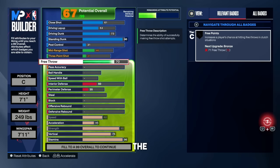For your free throw, put that all the way up to 70. You could technically go 71 and get free points, but with a 70 free throw you're going to knock those down at a high rate.